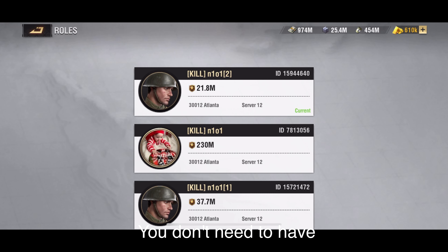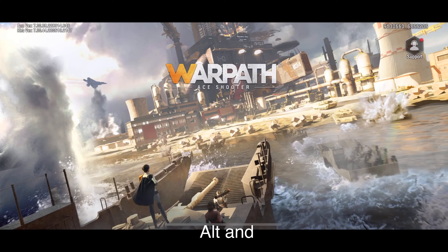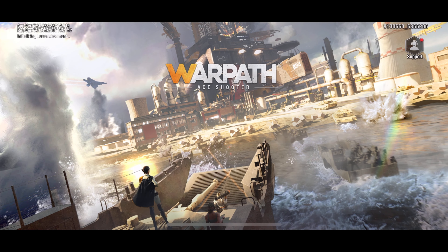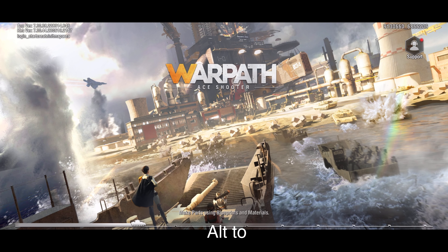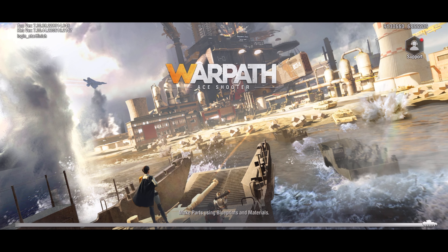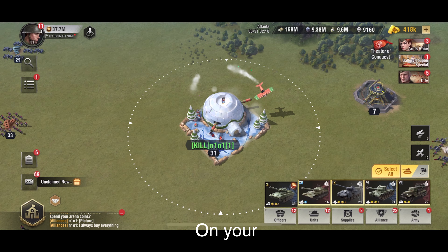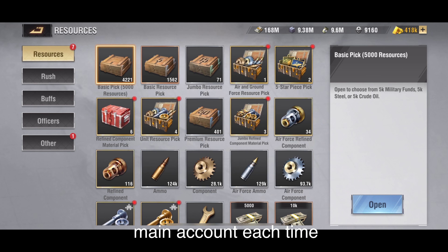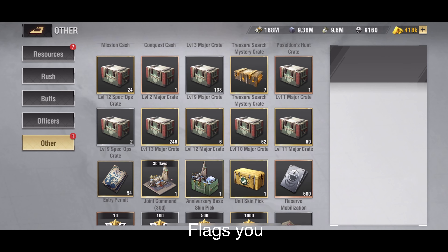You don't need to have 6 alts like I have. You only need one alt and try to bring it with you. Use your energy on your alt to farm for flags and use those flags on your main account. Each time you kill a bunker, use your alt's flags.